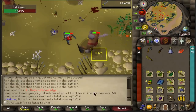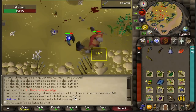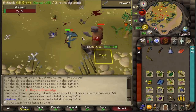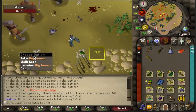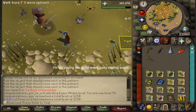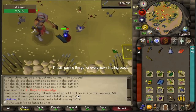I wasn't even going to record getting this attack level, but it ended up being 1250 total level — so here we are recording it. We can now enter 1250 total level worlds. I guess the only thing that would really be useful for is if someone scouts a Lucky Impling in a 1250 total world. So just letting you guys know, if you are scouting Lucky Implings for me, you can now search in 1250 worlds.